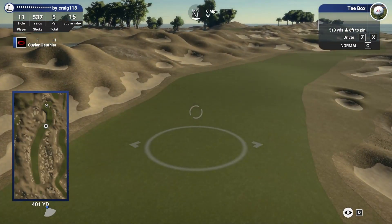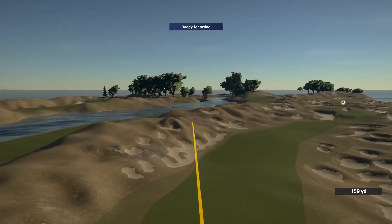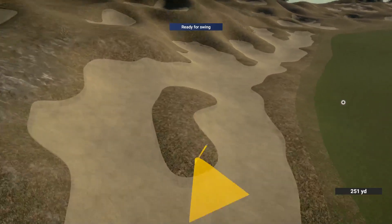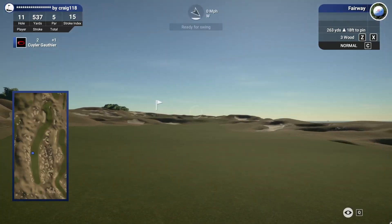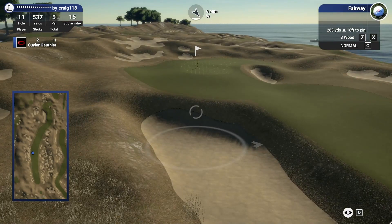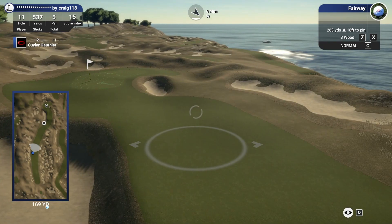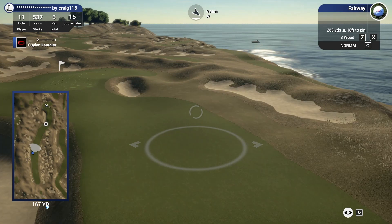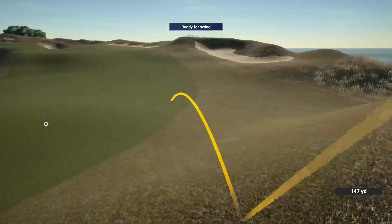537 yard par five — a good hole to make a birdie on. I see those two bunkers out there, 280 to these guys. We got our weight through, hit it straight but kind of pulled it. What a kick — we were aiming for that the whole time. We will take that 10 times out of 10. 263 yards left into this par five. 230 to 240 to carry these bunkers, which I don't think we have, so we'll aim out here and try to get it just short of that bunker — 169 yards to there, leaves us about 100 in. Push that one a little bit but we hit another fairway.